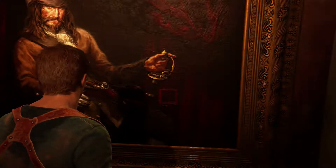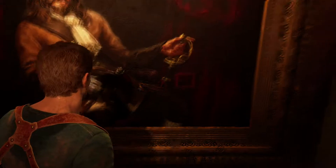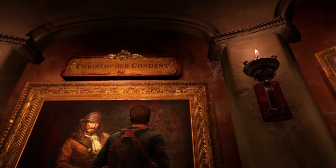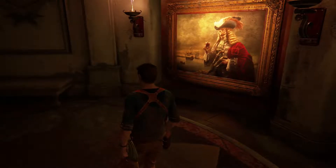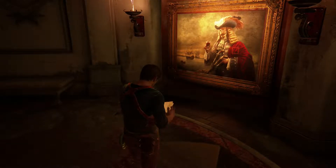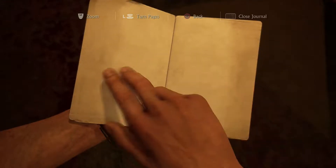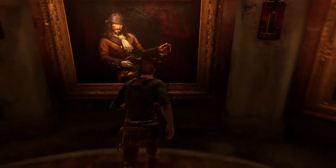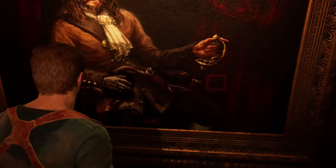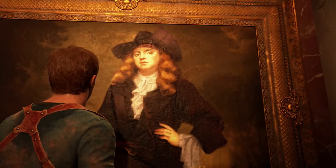You can sense the flirtation in Sully's voice. Let's see what we got. We gotta find these boxes, I think. They're just like the ones on the Avery and two sigils in the other room.